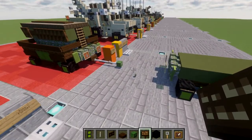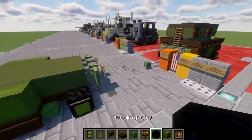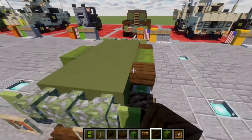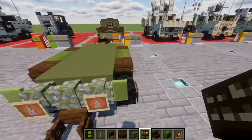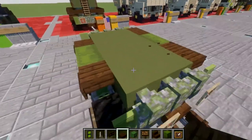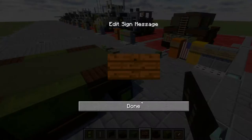Along the sides, take our green shulker boxes and place down two on each side. Then, taking dark oak wood stairs and slabs, place an upside-down dark oak wood stair coming off the sides of those shulker boxes. On the sides of the stairs place dark oak wood signs. Then a dark oak wood top slab going from the front of those stairs, with dark oak wood signs on the sides of the top slabs.